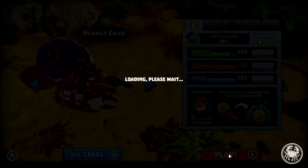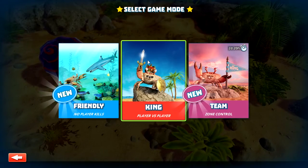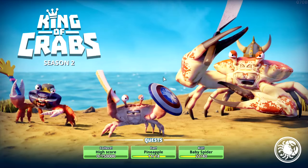We're gonna jump in. Here we go, let's get a match going. We can always test out the dynamics under friendly mode, but we're gonna be a boss and go into king mode — PvP. Here we go.